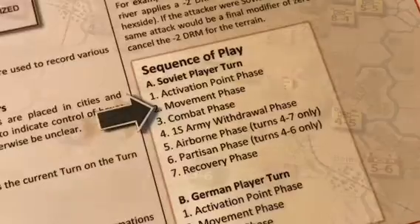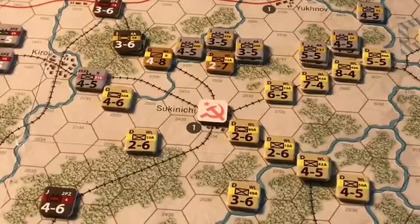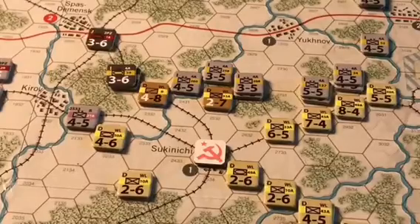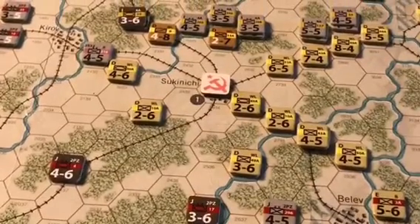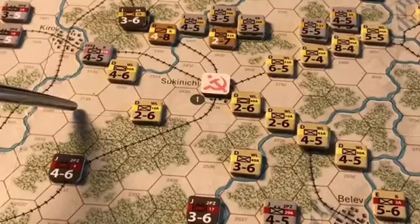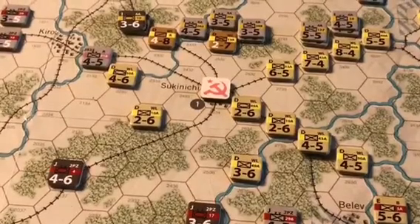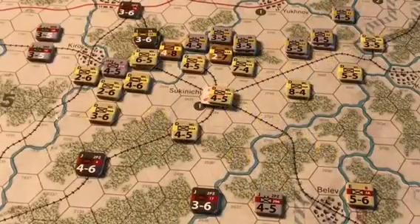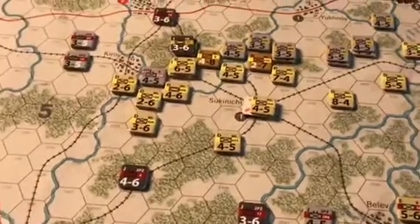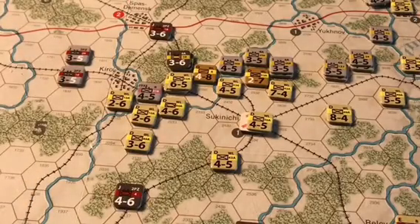Moving to the Soviet movement phase, we see the situation in the WL front. Having taken Sukinichi, the Soviets want to push toward Spas Demensk, but the Germans have plugged the gaps there. There is still a gap to the southwest of Kirov, but the Russians don't have enough forces in that locality to exploit it. The Soviets spend their first activation point to activate the WL front for movement. After movement, they have concentrated much of their forces to the southeast of Kirov and have surrounded the German 216th Infantry Division.